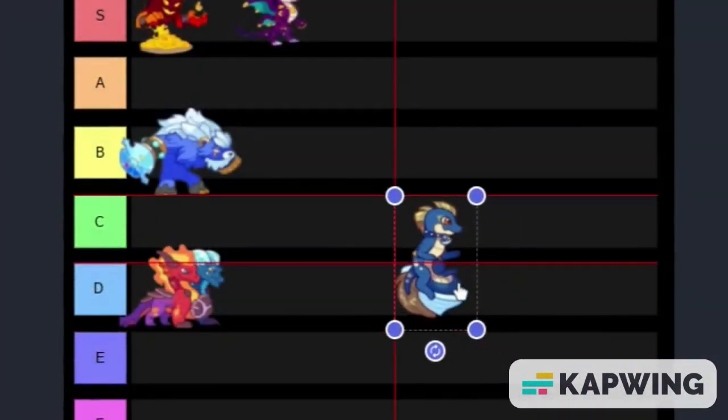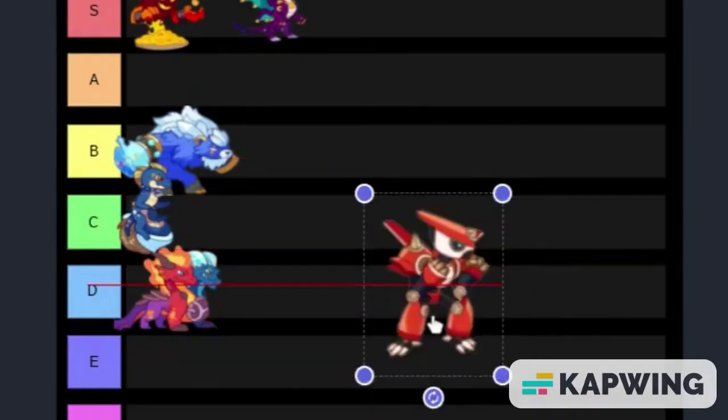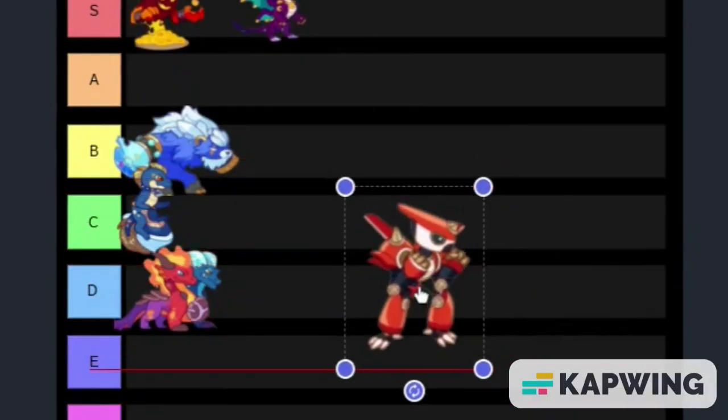Now we have Aquadel. This isn't the best thing in the world, it's not the worst — it's going to go in the C tier. Now we have Blastar. This is honestly, in my opinion, one of the worst possible Mythclubs to get. It's going to go in the E tier.